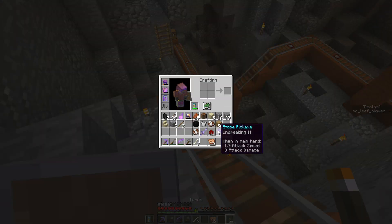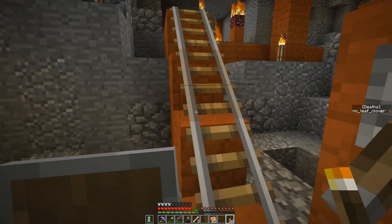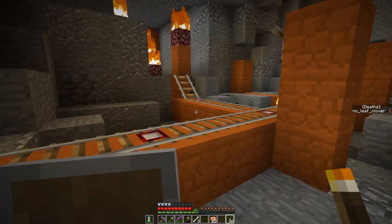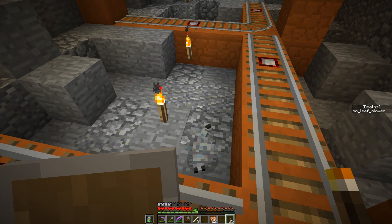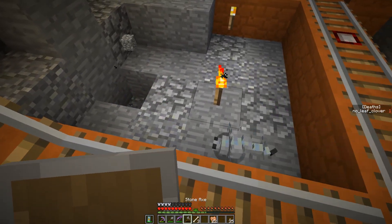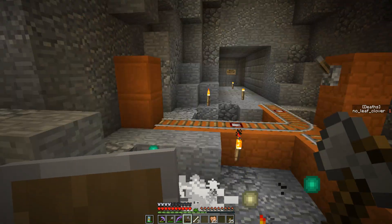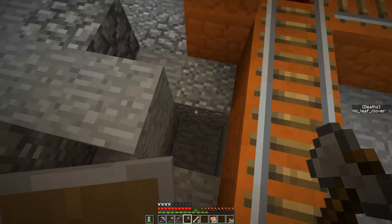We need to make a new axe but let's just finish looting this. I think this is our good stone - we have a good amount now. Oh, there's another silverfish spawner right here. We definitely don't want silverfish, and I don't think they drop anything anyway. I don't want them.